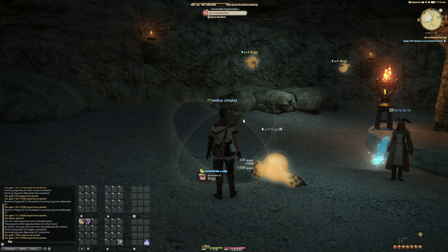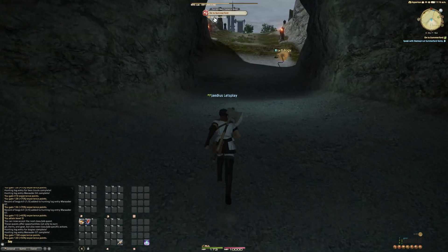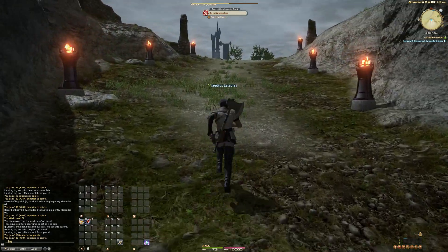Alright, so we defeated all the bogeys, and we also leveled up to level 5. You'll notice that the moment we hit level 5, the Axe and the Stone quest showed up underneath our main scenario quest — this is our job quest. So next time we go back to town, we'll swing by the Marauder's Guild and pick up the next job quest.